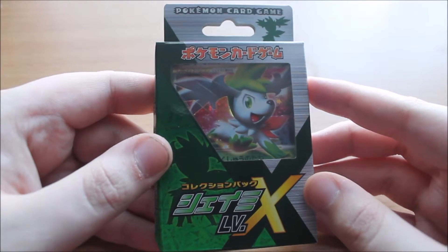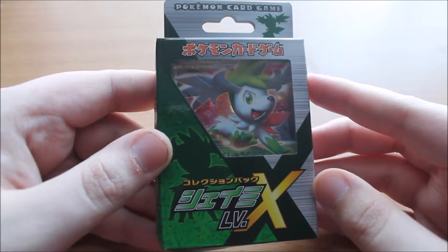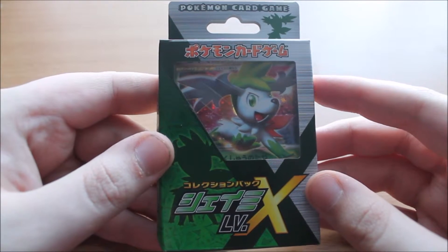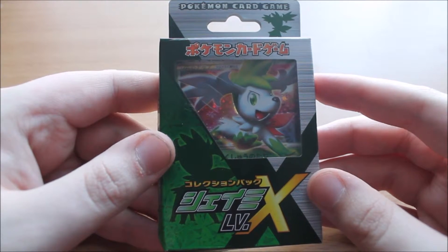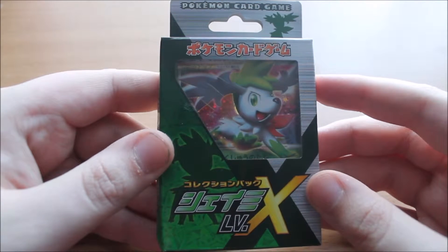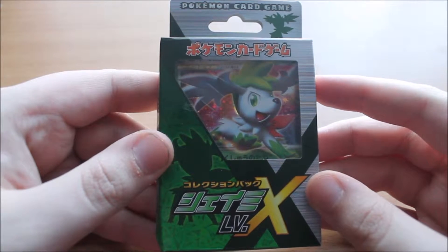This, very unconventional like most of my Pokemon unboxings, is a Shaymin set — the Elite Level X. This is to commemorate the Pokemon Diamond and Pearl movie that came out in 2007/2008, and it came in three different versions: Shaymin, Mewtwo, and Regigigas.